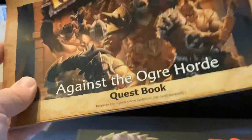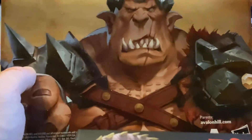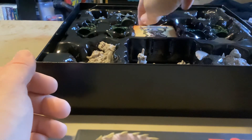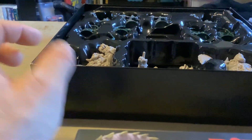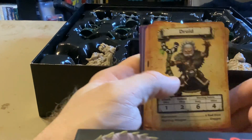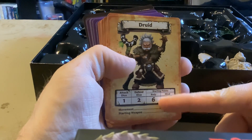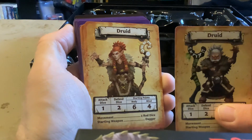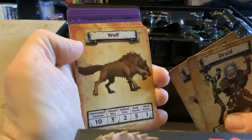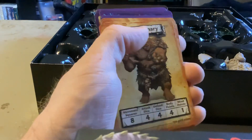You get the gold quest book, but I won't go through that so as not to spoil the quests themselves. You also get the usual cards. The new character introduced in this one is the druid — similar to how they added the elf — and you get two different versions of the druid. You can also transform into or get a wolf as a companion.